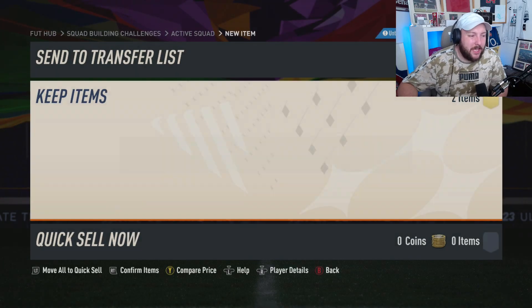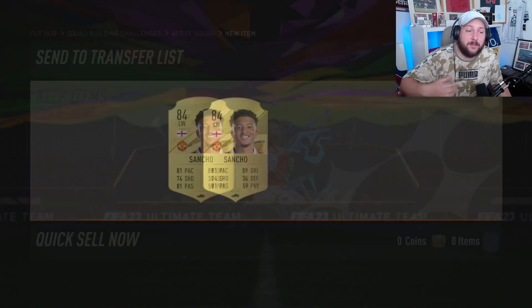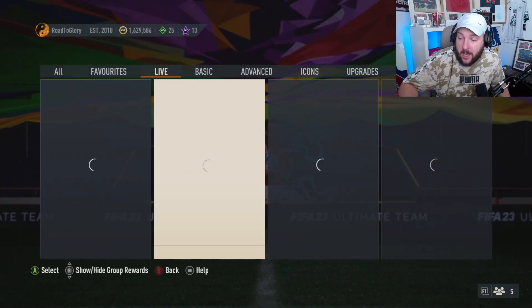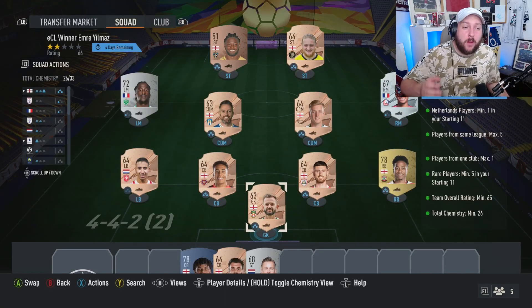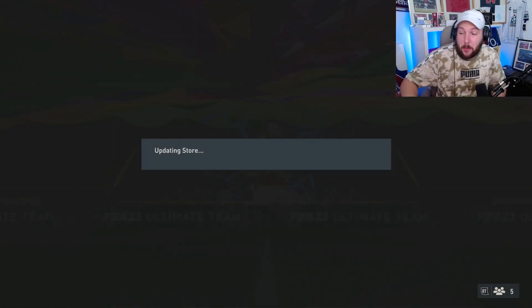Another 83-plus player pick - recycle that keeper round into a different SPC, and out of this pick we get an 84, or another 84. These are going to help you do the other SPCs that require higher-rated cards. Make sure you complete the ECL Winner SPC - you literally do it with bronze rares and silver rares. One gold gives an 81-plus guaranteed plus anything else in the pack, and we get ourselves a Robertson out of this SPC.